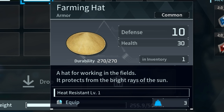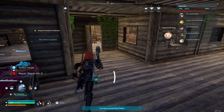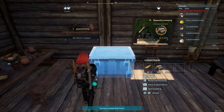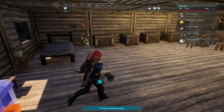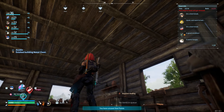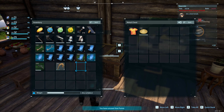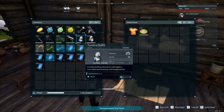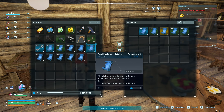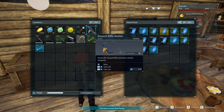Oh, heat resistant level one — okay, so that could be something you wear if you're going to a really hot area, that makes sense. I feel like I need to make a box for this kind of clothing stuff, things that are specific for temperatures. Maybe we keep those in this box. Other than that, I don't think we can make any of the other hats, so might as well put them back.